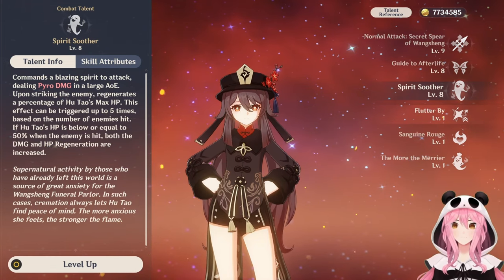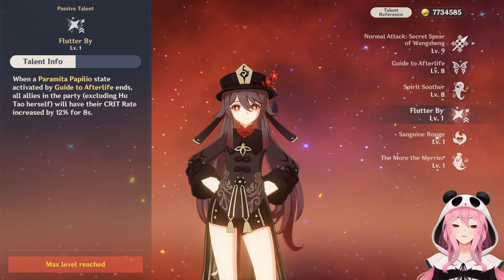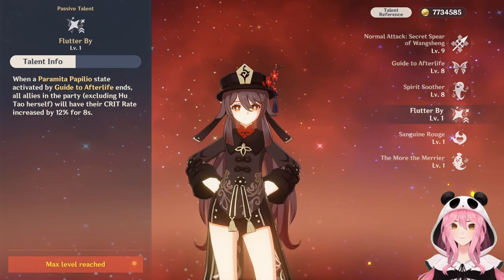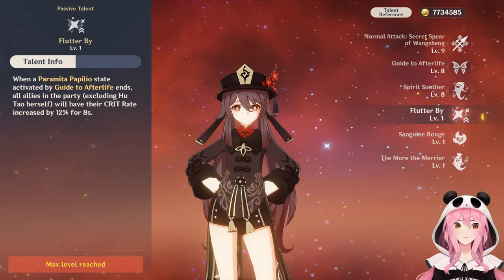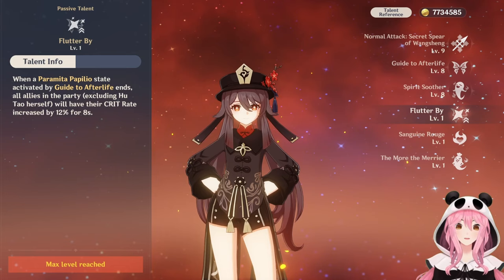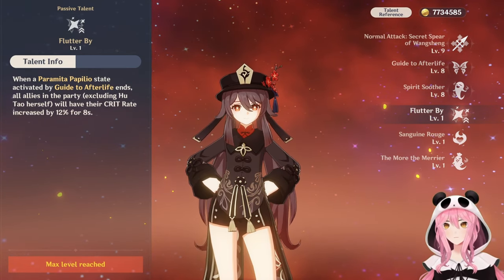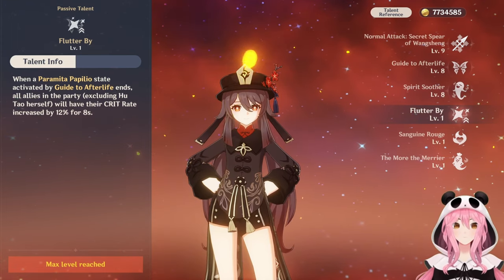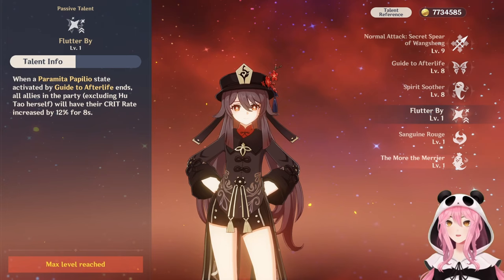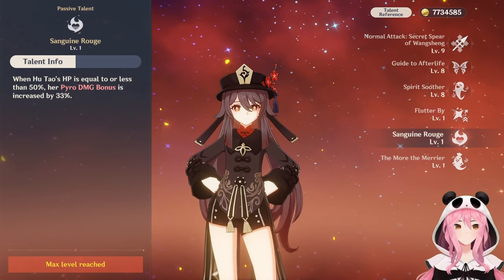Now let's move on to Hu Tao's passive talents. The first one is Flutter By. When you activate Hu Tao's skill, all of your allies — except Hu Tao herself, unfortunately — get a crit rate increase of 12% for 8 seconds. One of her popular teammates is Xingqiu, who does all of his damage off-field, so Hu Tao will give him a 12% crit rate boost, which is really, really nice.